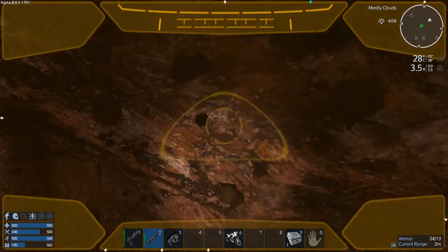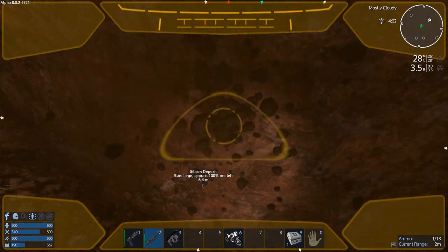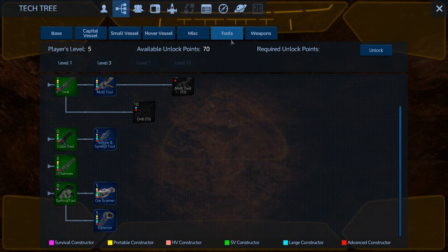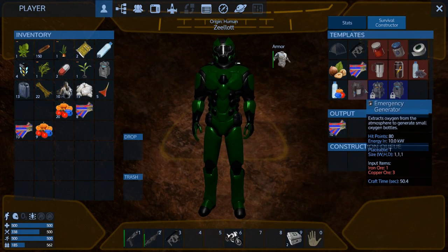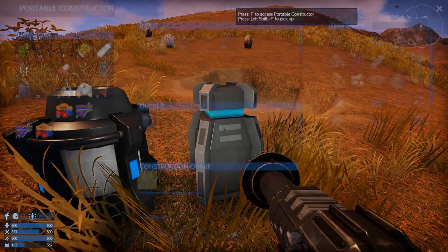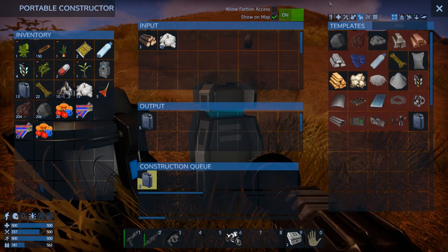I might have to make the oxygen thing sooner than later. Water generator — I think I can do it with my suit already. Iron ore — yes, I can make one already! Let's do that really quick in the survival constructor.